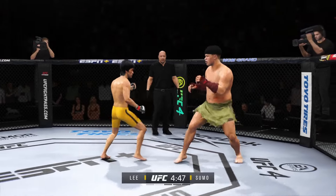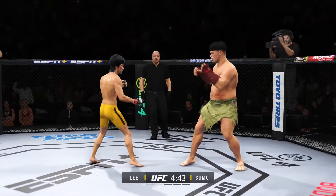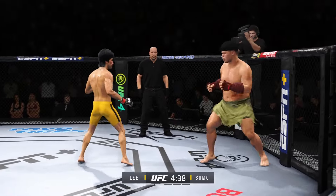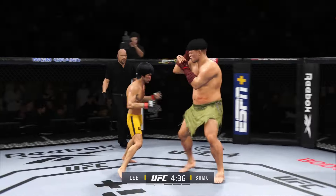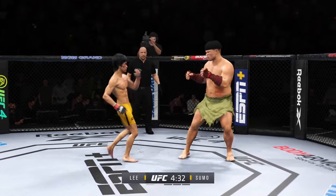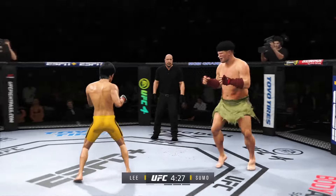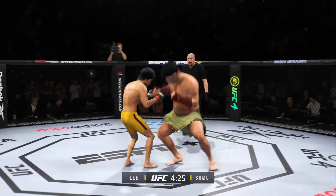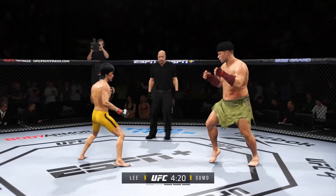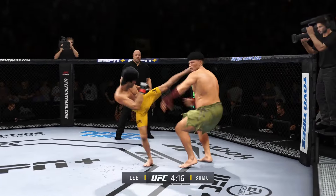Beautiful. He loaded up on that right hand. Nice job of hiding that head kick. Superman punch is good — you can tell he's been working on that. Look at the commitment to kicking in this fight. Nice one-two there. Do you believe it? Another head kick lands.